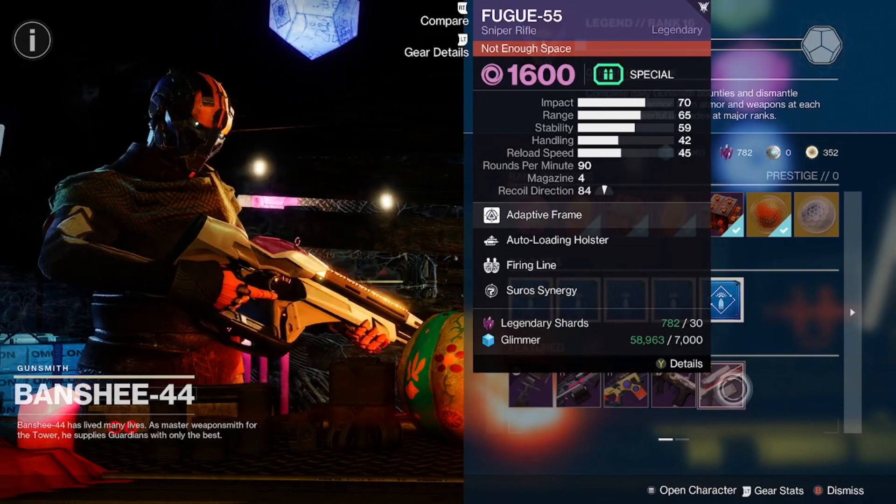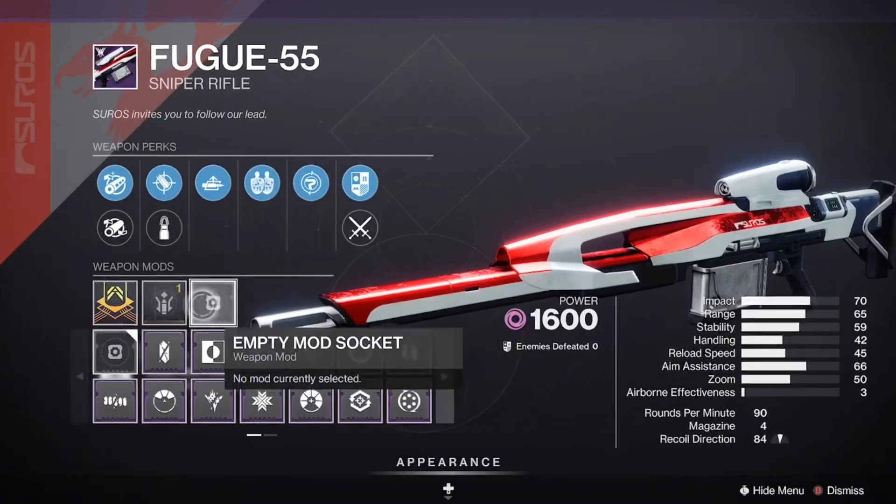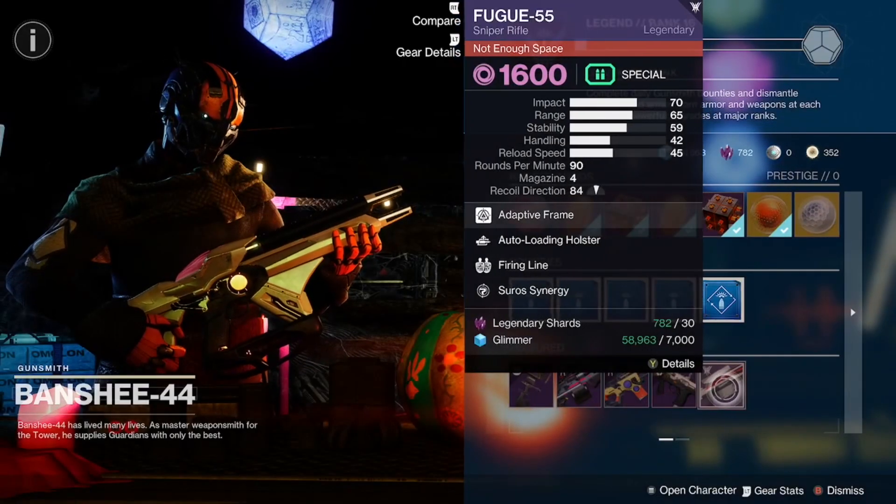And last but not least, the Fogu 55 with Fiend and Line and Auto-Loading Holster, coming in with a Range Masterwork. Good roll there as well.